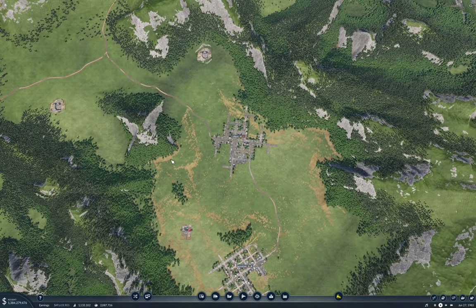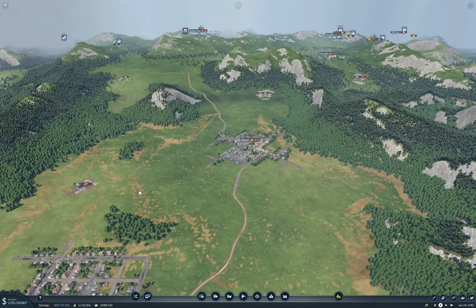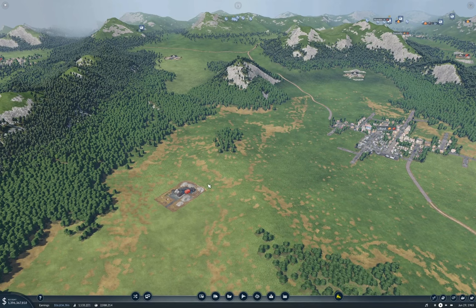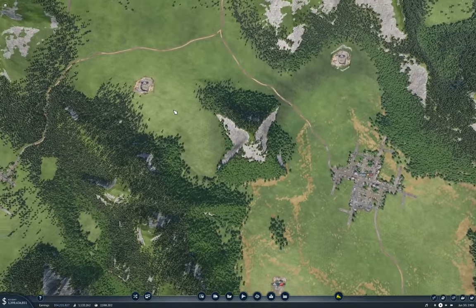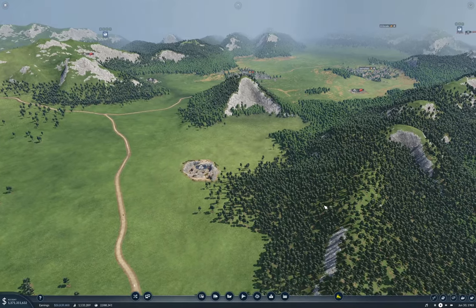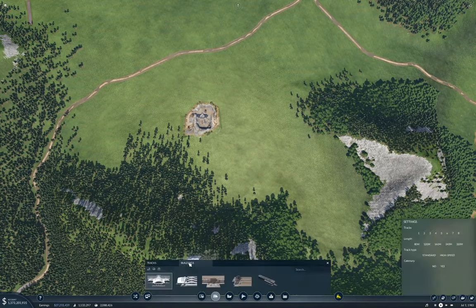So the first one we're going to do is the Joliet quarry number two, the Springfield con mats plant, and send that to Lilliput. That looks like it'll be pretty straightforward — we can run a train through here, and then a truck line into Lilliput directly. So the first thing to do is stick a couple of stations in. We're going to stick a cargo station.